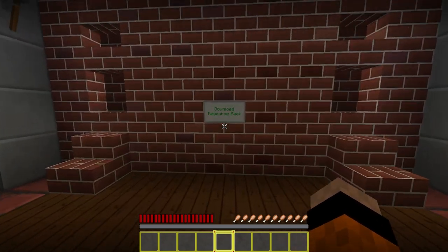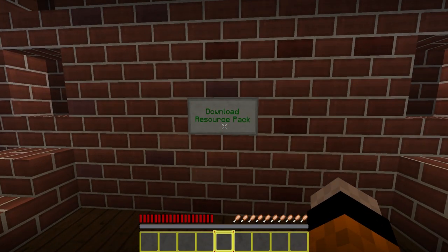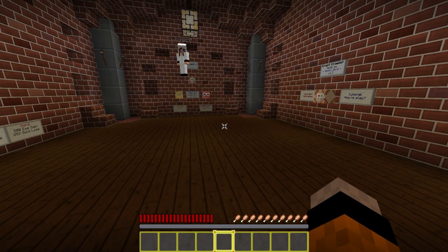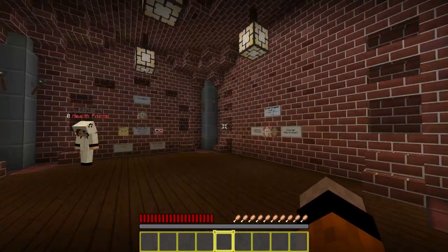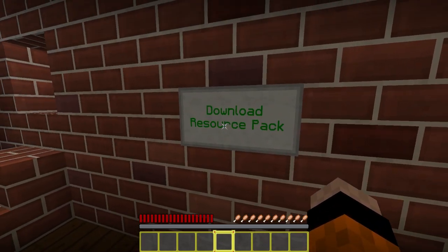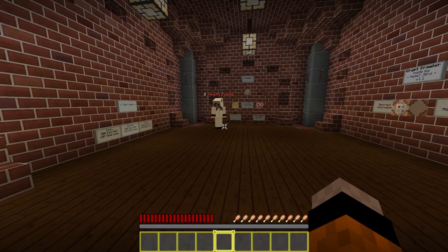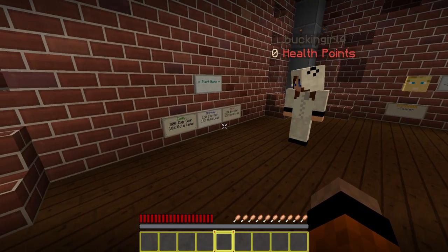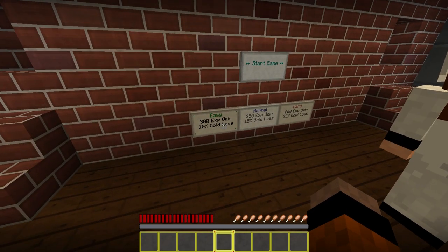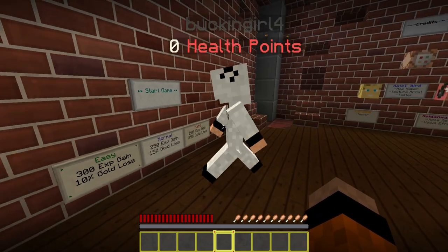So to play this map you actually need the resource pack installed. If you're going to play single player then it'll be installed automatically as part of the world download. But if you're playing on a server like we are then you actually need to either have the resource pack installed on the clients or set up a server resource pack. So we're going to play on easy mode — we gain SP a lot faster and only lose 10% of our gold when we die. So let's get started!